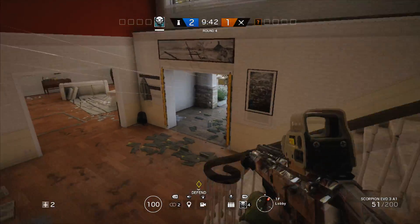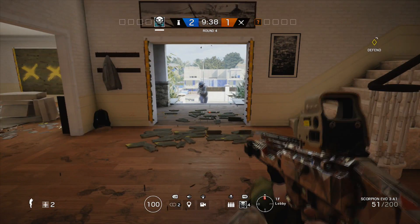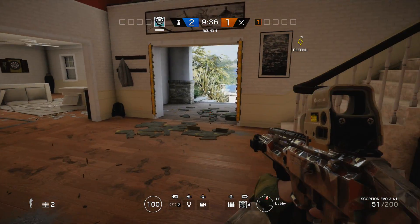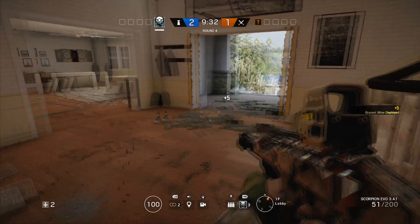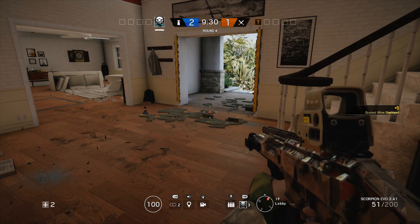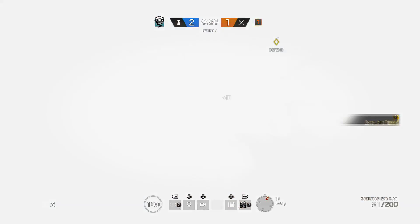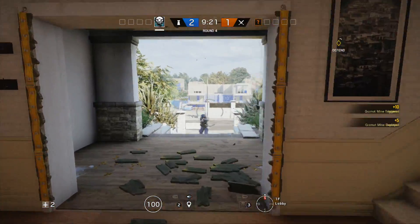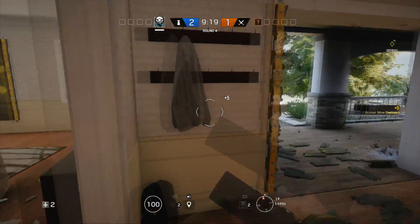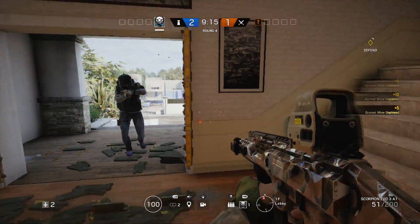Now, who counters Ella? Anyone that is great at destroying gadgets. Twitch can use her drone to destroy the Grismat mines, Thatcher can use his EMP grenades to destroy them, and IQ with her electronics detector can find and shoot them. Those are the three especially well-equipped to counter Ella, but it must be said that Ella's Grismat mines can be destroyed by any bullets, meaning any operator with a watchful eye can counter her.